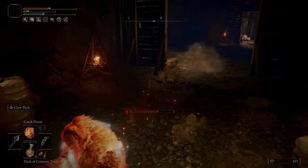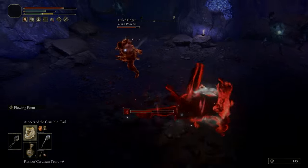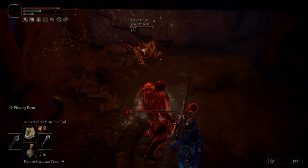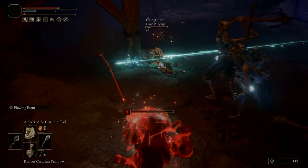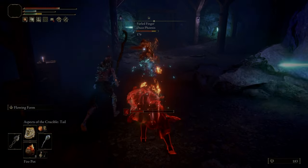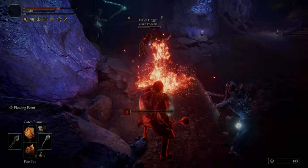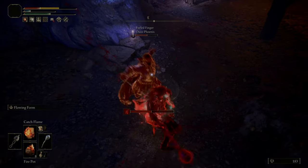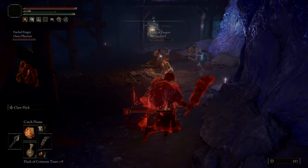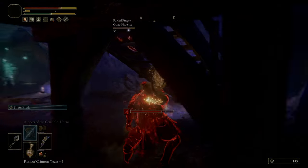Our weapons on this build don't do the most damage — the ashes of war do some good damage, especially the flick on the Ring Finger. But against over-level summons, Catch Flame is a really good go-to when the weapons and crucible incantations are struggling. All together it's a really really fun build — a really cool mix of incantations and ashes of war. The weapons are just proper goofy and the whole build has this goofy feel to it.